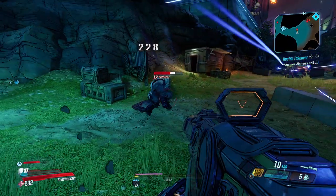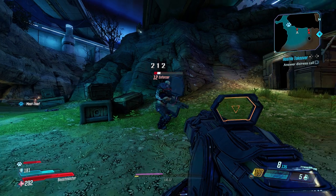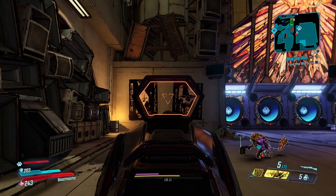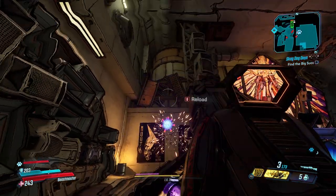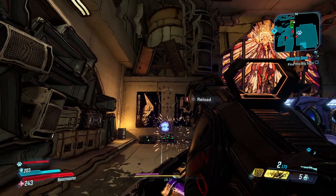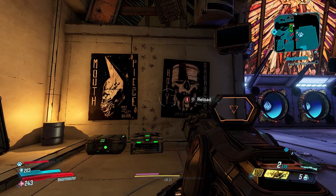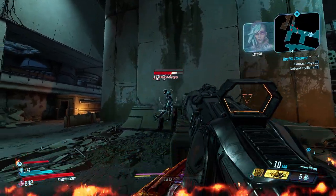This gun is interesting — aiming down sights focuses all of your pellets into a much tighter packing. As you can see here, when I ADS the projectiles make a small almost plus-sign pattern, but when I hip fire I get a large circle pattern of eight pellets with the ninth pellet perfectly centered in the middle.